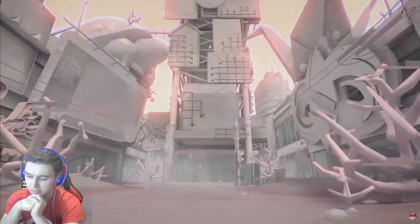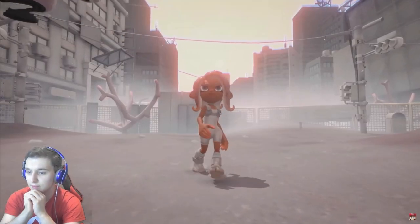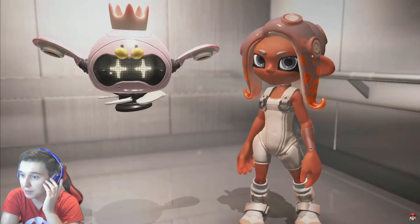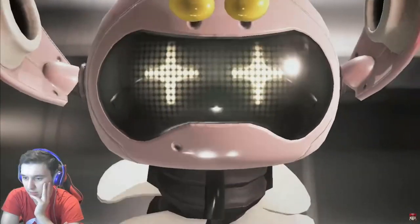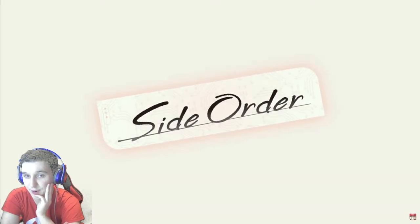Side Order, what do you have to show for us? Pretty much a cool intro — seen it before. I really wonder how we're gonna get to Side Order, cause it's not really in the real world, it's just digital. Enemies, Pearl, the dualies. Let's get the breakdown.